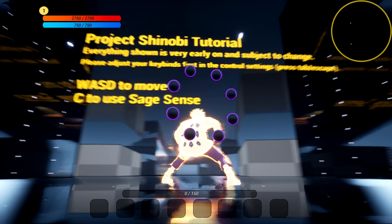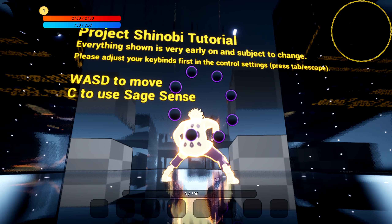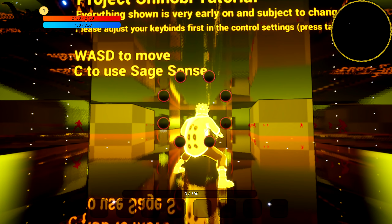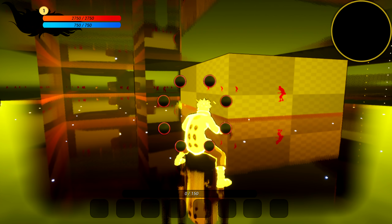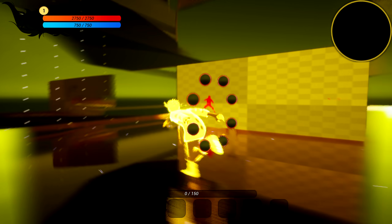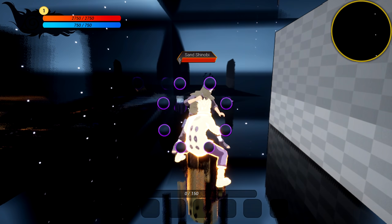Project Shinobi tutorial - everything shown is very early and subject to change. Please adjust your key binds first in the control settings. Press tab or escape. W-A-S-D to move, C to use Sage Scent. We get to see everybody - so we basically have aim assist, like aimbot. We got a pathetic Sand Shinobi - a Genin? He ain't no Shinobi. How do I attack though?